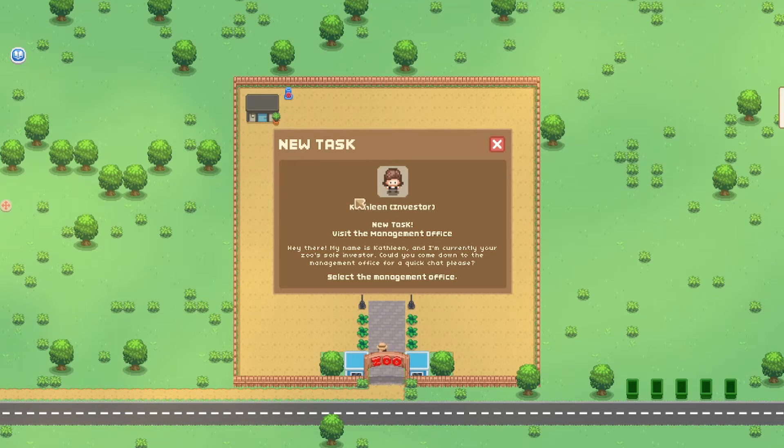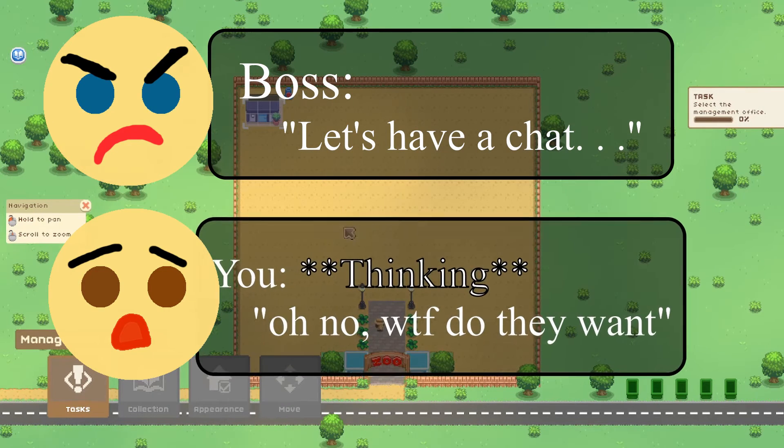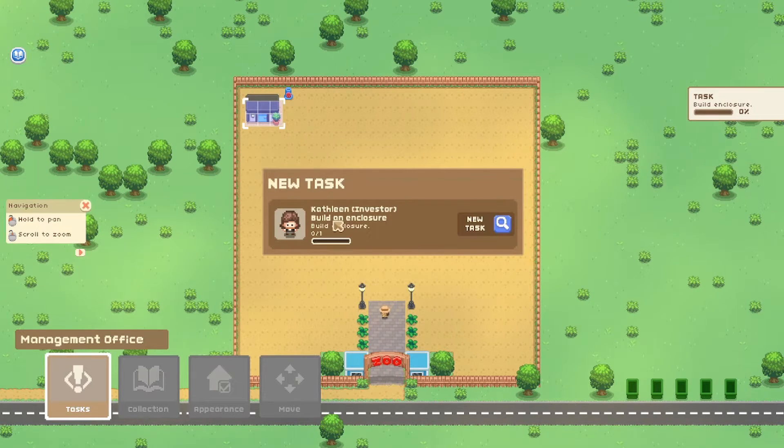Here we go — our first task. Kathleen, our investor, gave us a new task: to visit the management office. She says usually that's quite scary when your boss or investor wants a quick chat. All kinds of requests end up here and she wants us to keep on top of them. The new task we got from her was to build an enclosure.